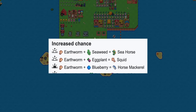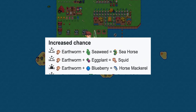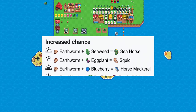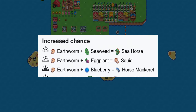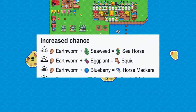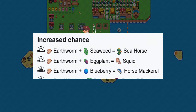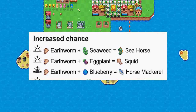The community data suggests that the best chance to catch a horse mackerel is dusk time, earthworm as bait, and blueberry as chum. For squid, you will have the best chance with dusk time, earthworm as bait, and eggplant as chum. As for seahorse, the best chance to get it is with dusk time plus earthworm plus seaweed.